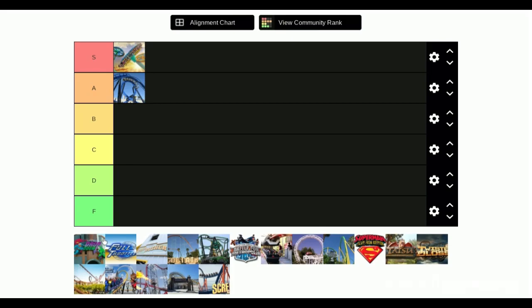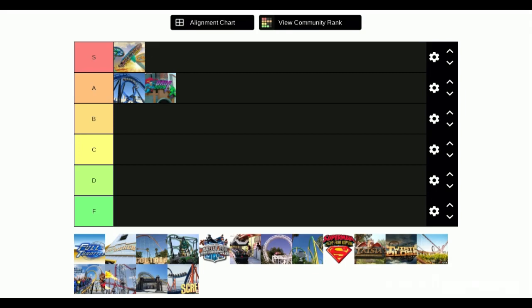Next is Full Throttle — I'd say S tier. I feel like it's overrated personally, even though it's a really good ride. The ride is short and going over the loop doesn't feel that great. But the view at the top of the loop when you're hanging upside down over all of Valencia is so nice. I think B tier.